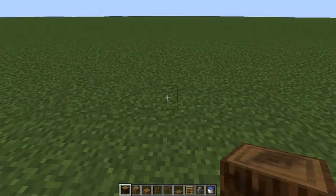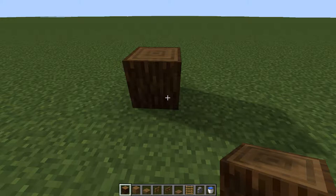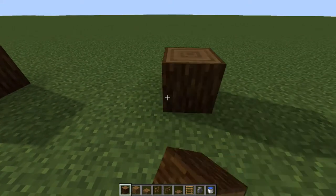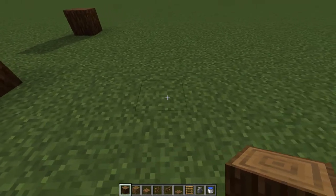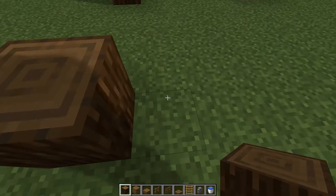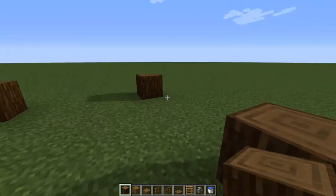The first thing we're going to do is build the base of the structure which is six by six. So first we're going to put down spruce logs on each of the corners. Put down one, go over four — one, two, three, four — put down another one, and then go around to the side and do the same thing on all sides so you have a nice square.